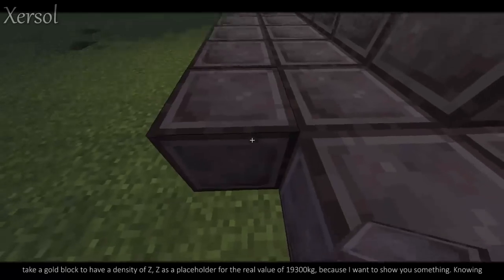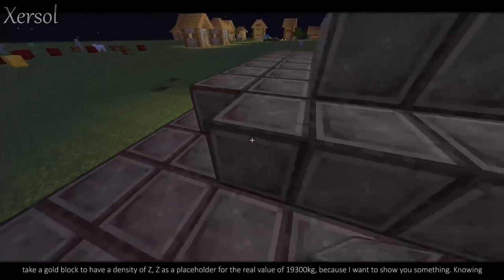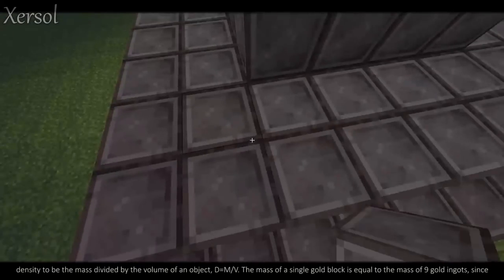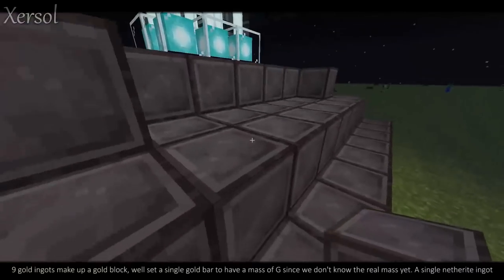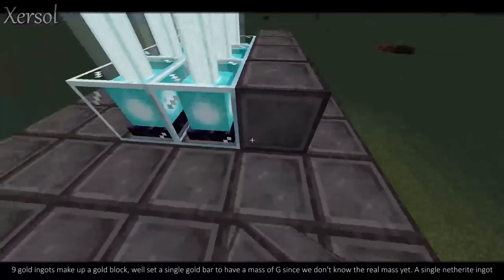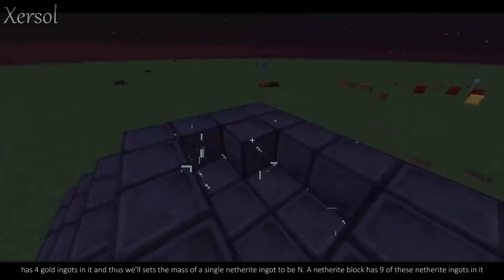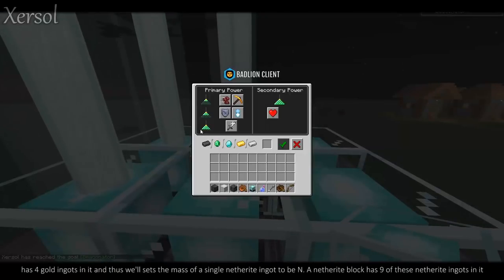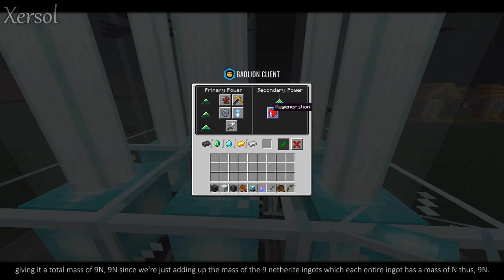If we take a gold block to have a density of z — z as a placeholder for the real value of 19,300 kilograms — knowing density to be mass divided by volume, d equals m divided by v. The mass of a single gold block is equal to the mass of 9 gold ingots, since 9 gold ingots make up a gold block. Set a single gold bar to have a mass of g. A single netherite ingot has 4 gold ingots in it, and thus we'll set the mass of a single netherite ingot to be n. A netherite block has 9 of these netherite ingots in it, giving it a total mass of 9n.